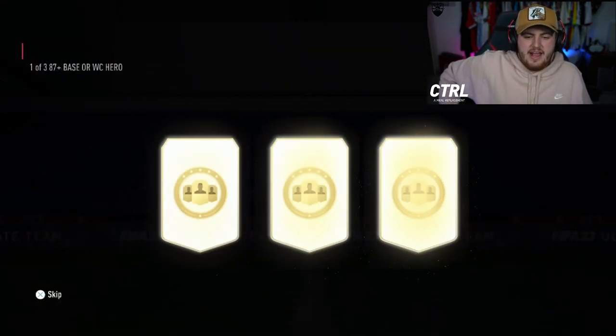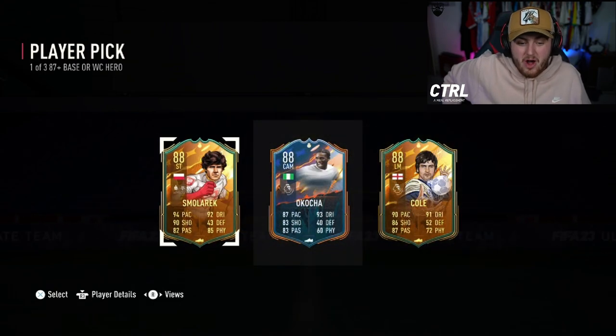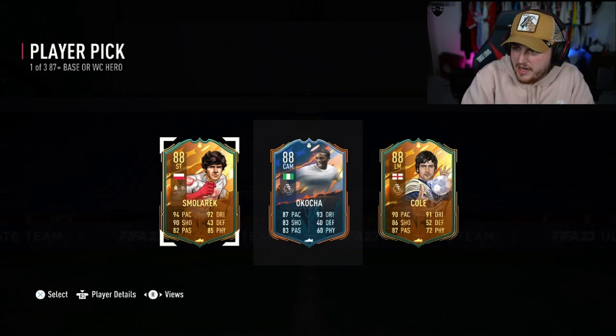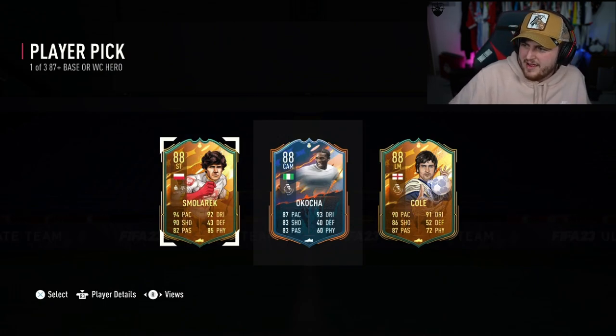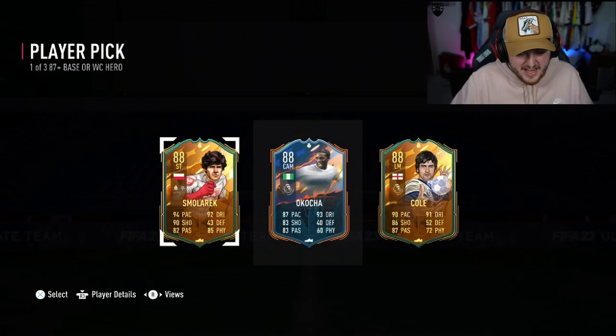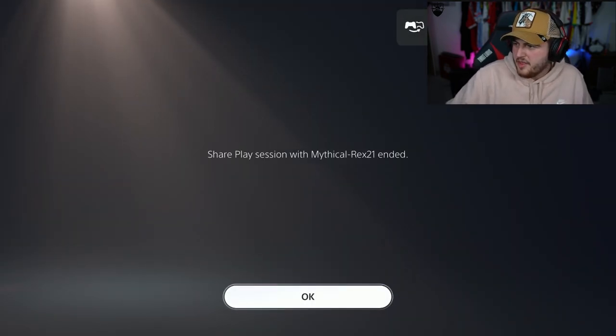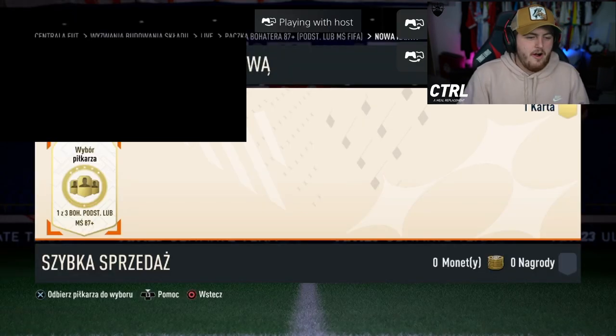The next player pick. Smolorek, Okoccia and Cole. That's actually a really good player pick. Smolorek is worth probably 450K - that's class. Okoccia, I don't think, is worth huge amounts because it's not the World Cup version - about 200K. And then Joe Cole is worth about 300K, nearly. Solid player pick.